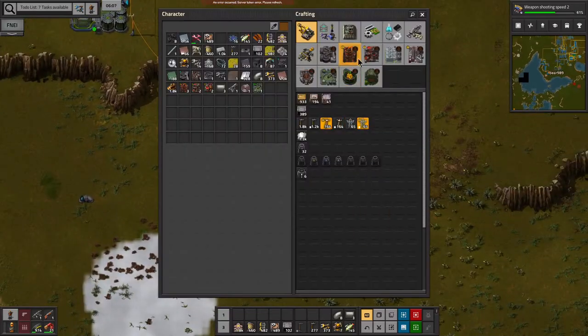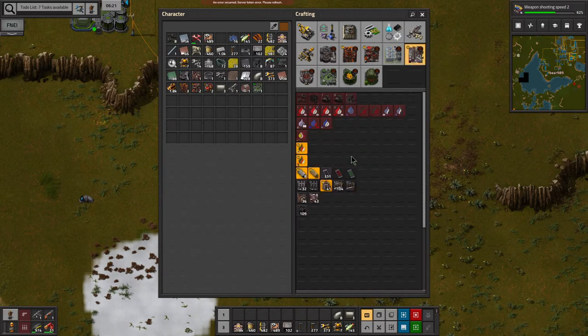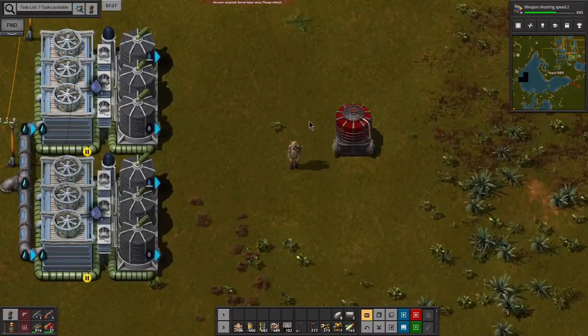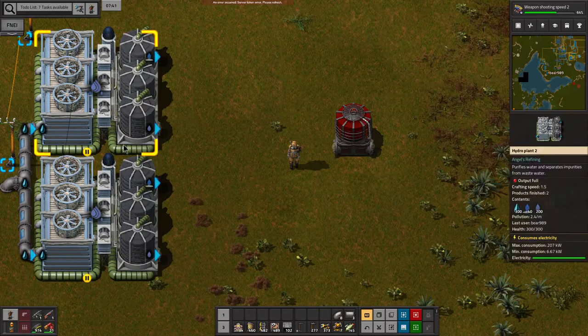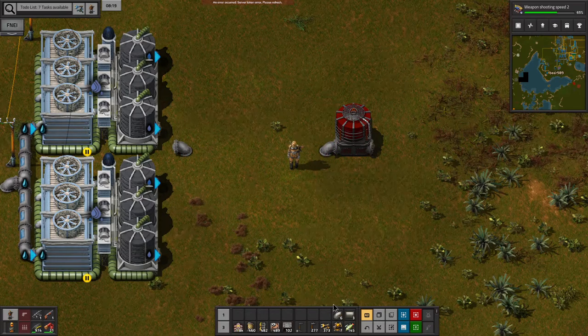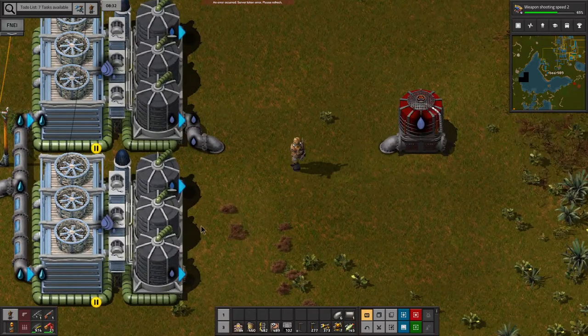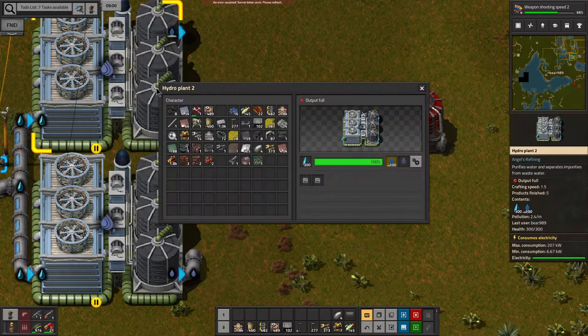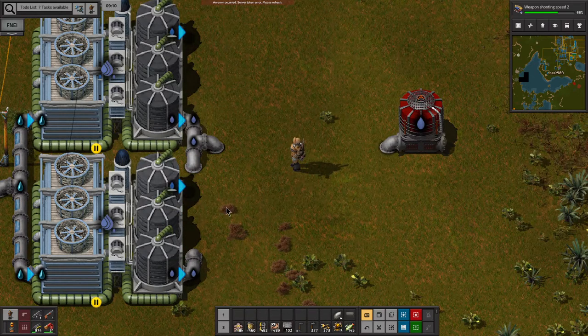We're going to put in a tank to hold the purified water. I'm hoping I can figure out a decent way to automate these — to turn them on only when we need them. We're going to connect those pipes like that, and this one into there, so it'll fill into the tank. Then we need to get rid of the saline water.